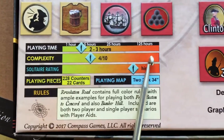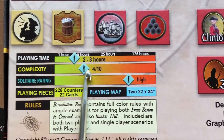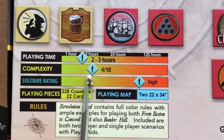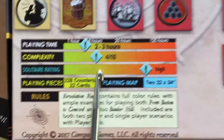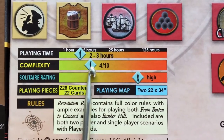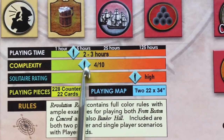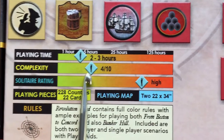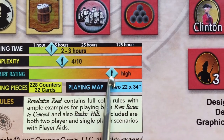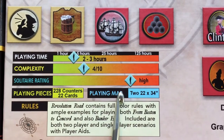Complexity is rated 4 out of 10. I would call this a light to very light-medium game — suitable as an introductory wargame. For a non-wargamer it would be complex, but for someone with wargame experience you'd find it not terribly complex yet with a lot of decision-making and enjoyment. The solitaire ranking is high, and indeed it comes with a solitaire system and a basic solitaire bot.